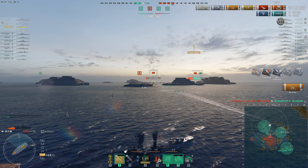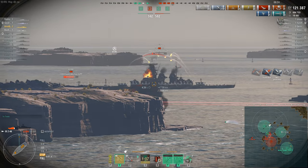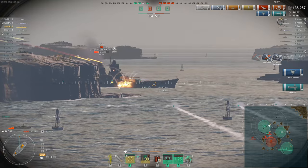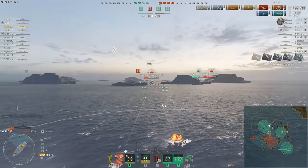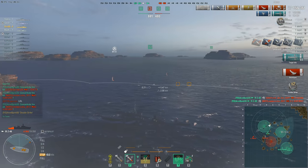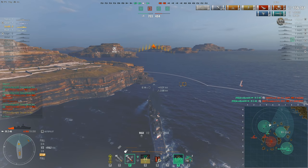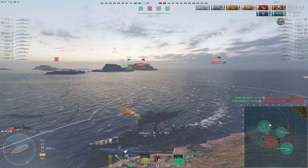Fortunately for the friendly Slava, the Asashio just got put down by the enemy Azuma as his smoke screen expired — rather than maneuvering to safety, he just sat there in open water shooting at an Azuma at under eight kilometers. Note that Aran's torpedoes are no danger whatsoever to the friendly Slava. Also note that Aran's torpedoes are about to earn him something I have never seen in World of Warships before — his second double strike. I'm sure it's happened before, but it's the first time I've seen it.